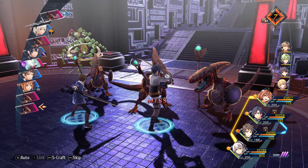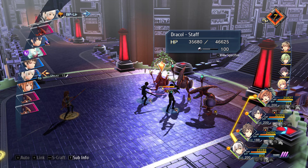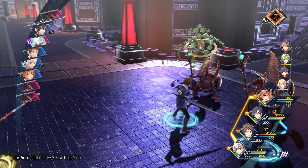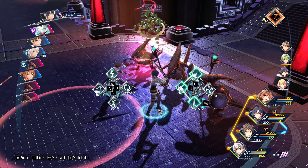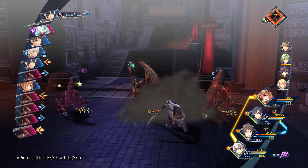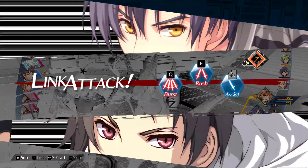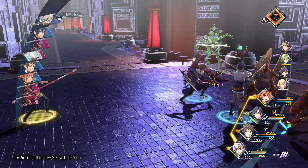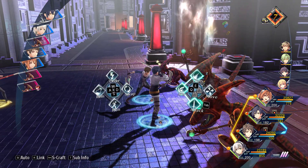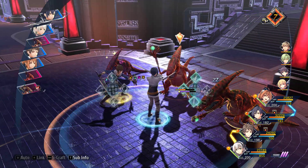Trails into Reverie might be a perfect starting game if you want to get into the series but are afraid of playing nine games first. Almost every character is here — a few are missing though. I haven't seen Kevin or Reese, and Falcom is hiding them more than other characters. We also didn't see Cassius, and Chloe hasn't shown up either, but we're not at the end of the game yet. Currently I'm at around 44 playable characters. We got Olivier out of the last golden ceiling stone, and added to him was Sherazard — who is still not playable.